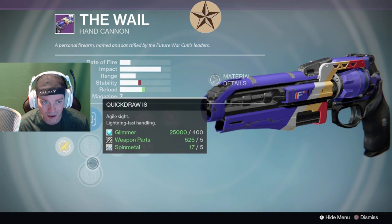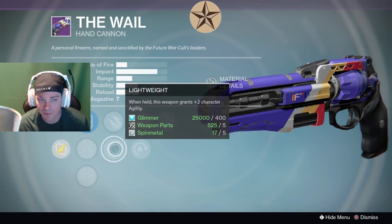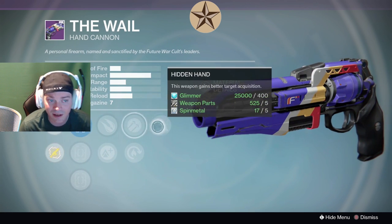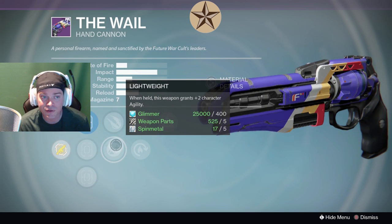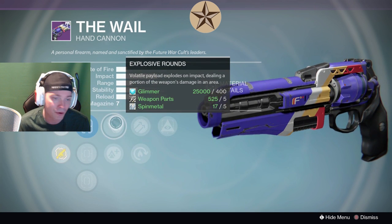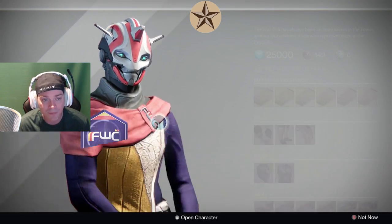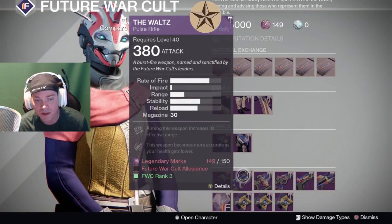With Future War Cult, we have Steady Hand, Sure Shot, Quickdraw, Explosive Rounds, Lightweight, Hammerforge, Hot Swap, and Hidden Hand. These two together give us increased range with Hidden Hand, and then Explosive Rounds or Lightweight. Explosive Rounds — we talked about this not too long ago in a live gameplay with a Luck in the Chambers reduced mag roll. The Waltz, we're going to skip this week.